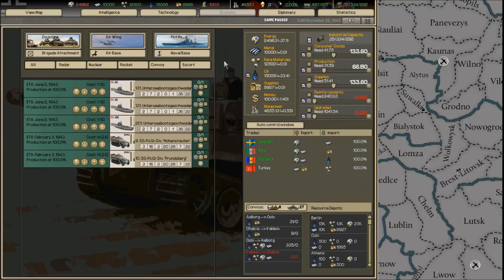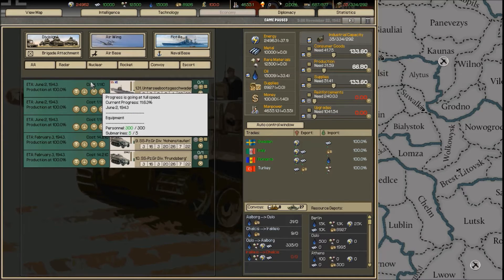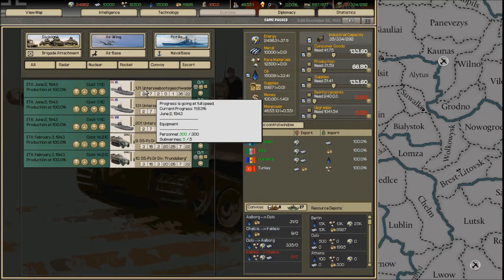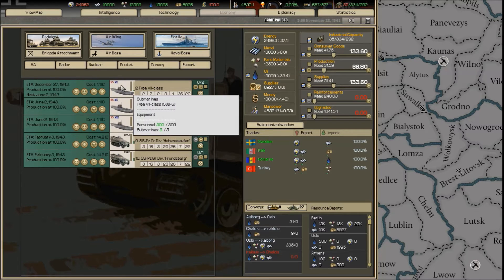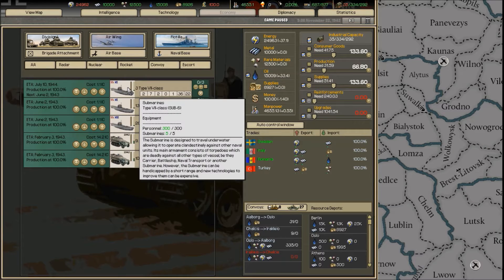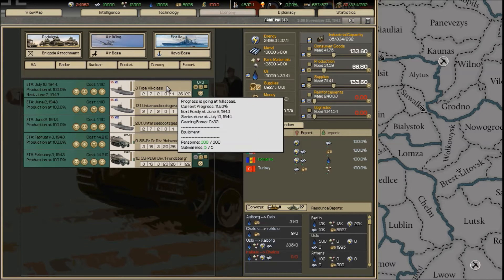The economy screen is probably where you spend most of your time besides being on the map. On the left-hand side you've got all the items you're building, prioritized from the top. You can build in parallel — they all come out at the same time — or in serial, where you wait for one to finish before the next begins. You get gearing bonuses when building in serial, so there are advantages to both approaches, and you have to plan your strategy accordingly.